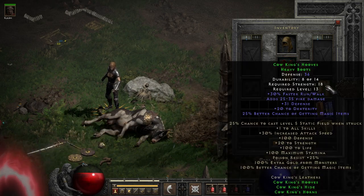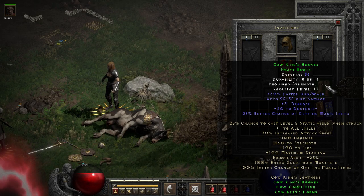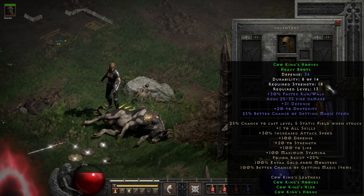The last of the individual parts are the hooves, probably my favorite individual part of the set in general. It gives run walk speed, fire damage, dexterity, and magic find, along with a pinch of flat defense. They're no Alder's boots, but they're still up there in terms of quality set boots, though unlike the armor, they are a little less upgrade friendly.